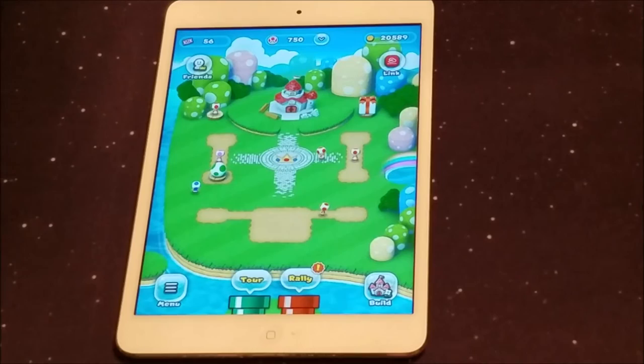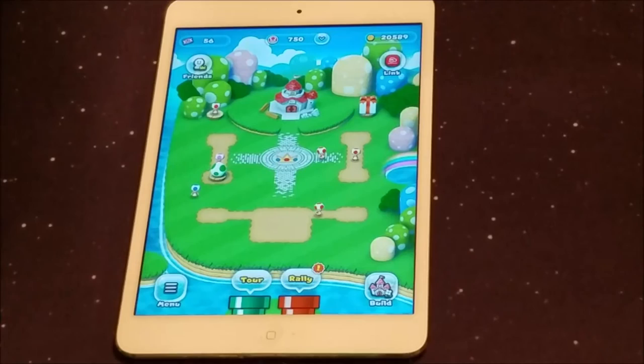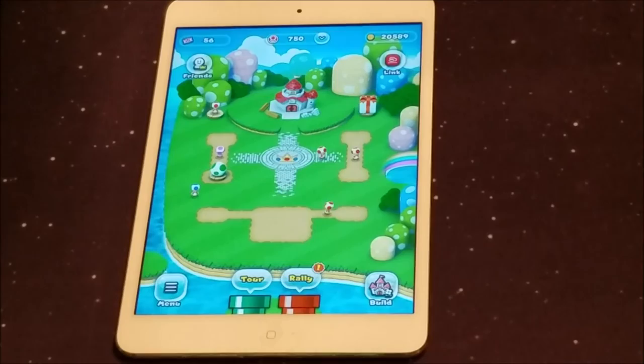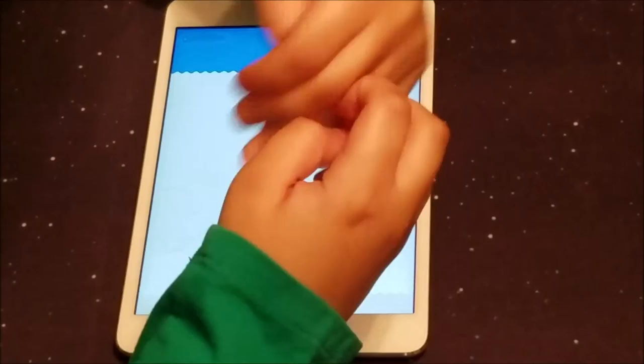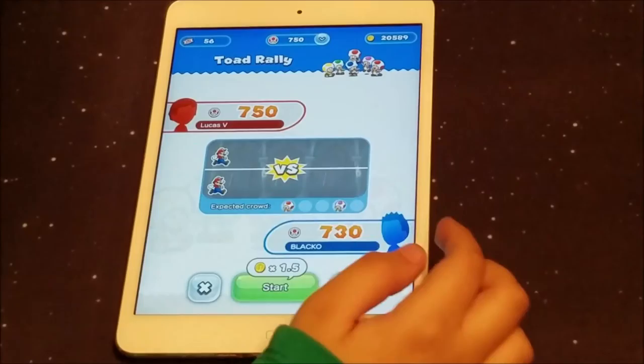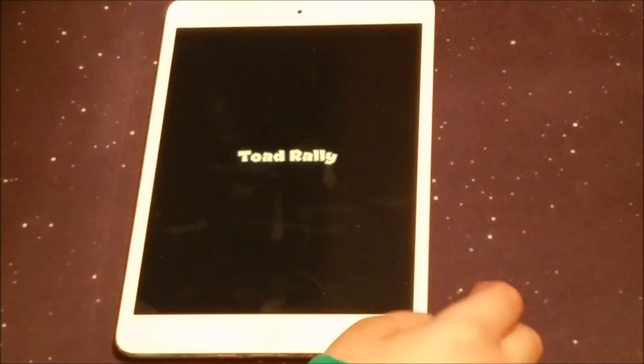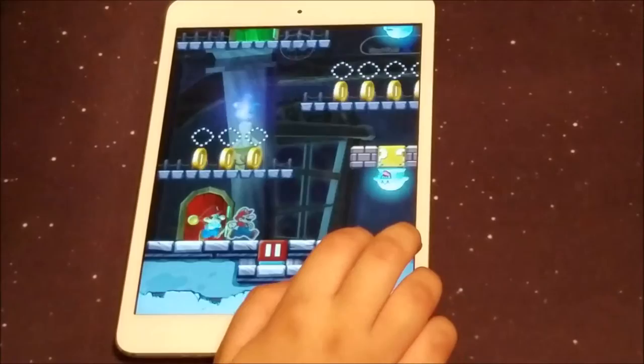So we're back at the map now. We're going to do a rally round. What's the difference between a rally round and a tour round? A tour round you just play the story mode, where you complete levels to get to the final boss, which is Bowser. But in a rally, you can collect toads to build special buildings, like the Yoshi house. You have to pay rally tickets to enter a rally. Now I'm going to play through a ghost map.